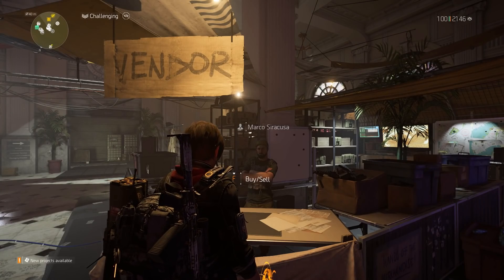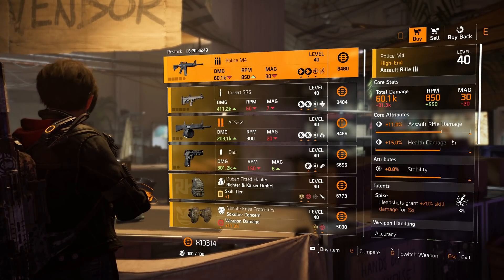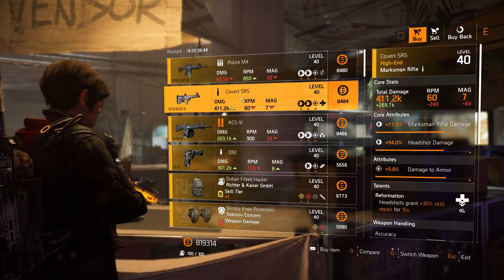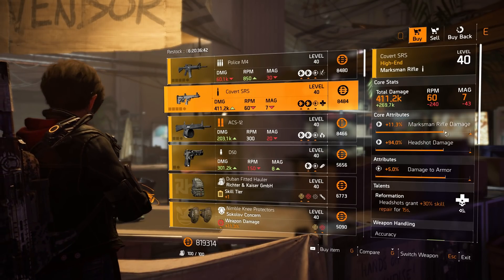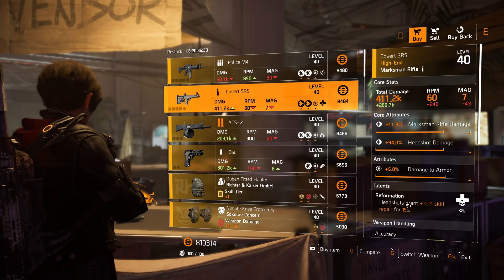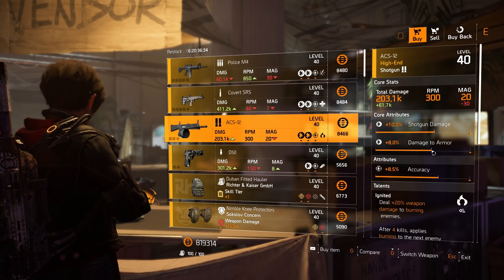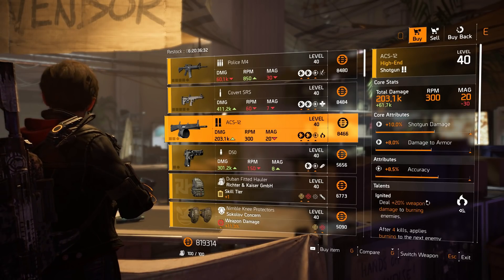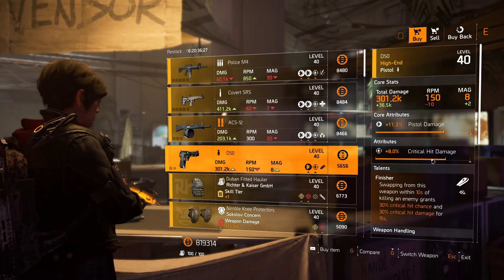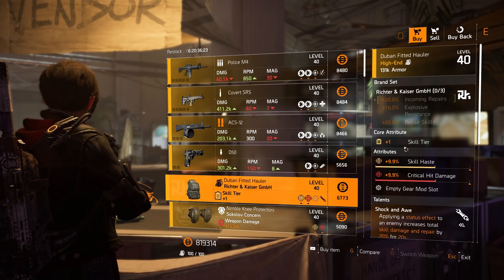At the final vendor: Police M4 with 11% assault rifle damage, 15% health damage, 8.8% stability, and Spike is the talent. Covert SRS marksman rifle with 11.3% maximum rifle damage, 94% headshot damage, 5% damage to armor, and Reformation is the talent. ACS-12 shotgun with 10% shotgun damage, 8% damage to armor, 8.5% accuracy, and Ignited is the talent. D50 pistol with 11.3% pistol damage, 8% critical hit damage, and Finisher is the talent.